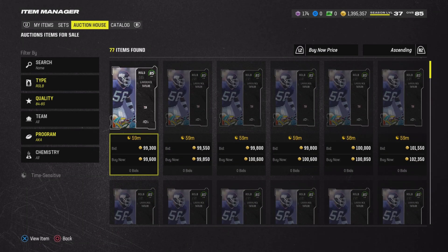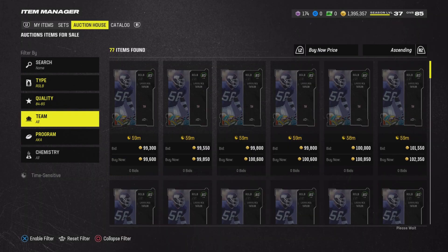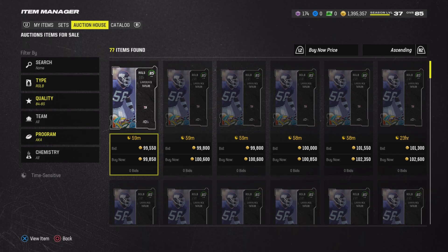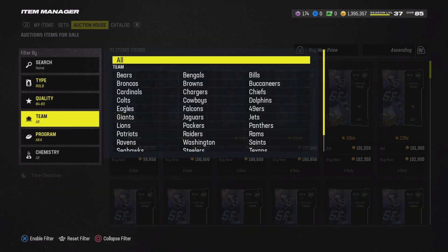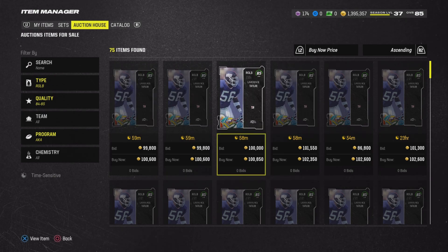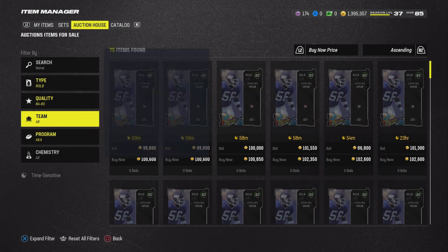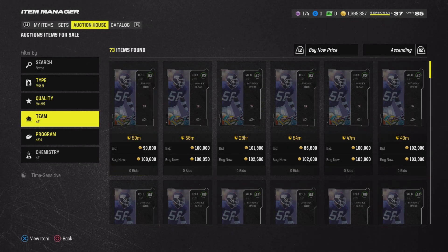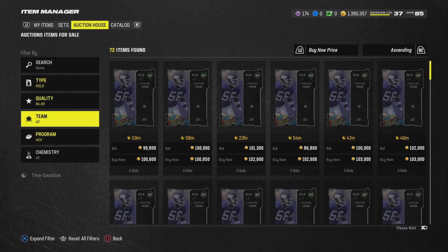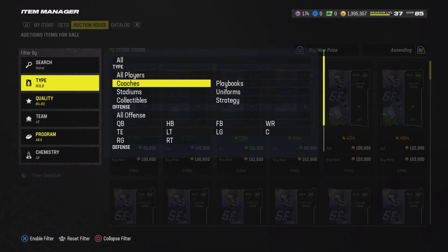Lawrence Taylor has more value, so it'll be a little bit easier. This card's price could completely change by the time you see this video — it's only being recorded about an hour before it's posted. With people just getting off work and ripping packs, especially with LT being one of the best defensive players in the game every year, this could change a lot within an hour. But this card is selling for $102K at this point in time. So our goal here would be to buy it at about $92K or under. It's going to be a lot of sniping over and over again — I was getting some good snipes earlier.